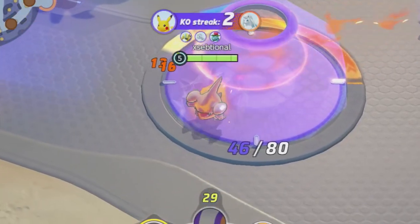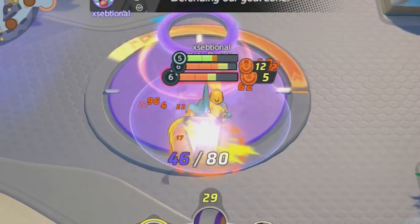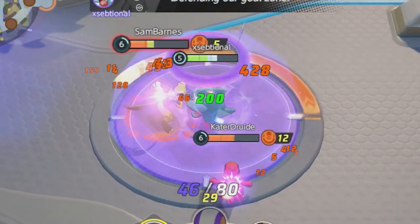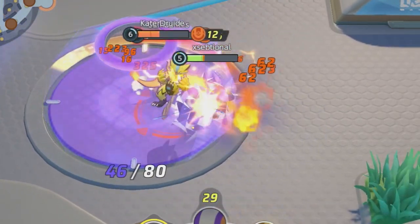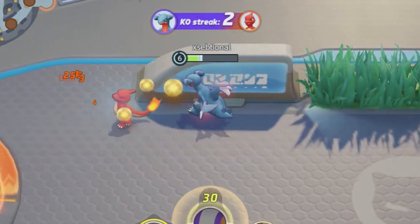Sand Attack is great for early teamfights. You can hit multiple Pokemon with one Sand Attack. Use your Bulldoze in teamfights for some great AoE damage. You won't evolve until you're level 6, so until then stay close to your teammates and don't go too far on your own. You have no escape ability.